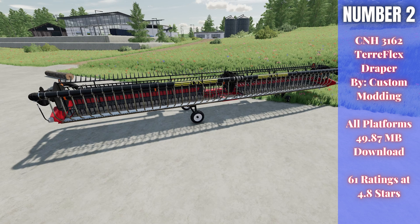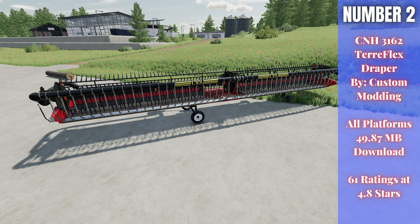For number two, we have the CNH3162 Teraflex Draper Header Pack. This is by Custom Modding, 49.87 megabytes to download for all platforms, currently rated 4.8 out of 5 stars with 61 people having rated them. There are a lot of different headers in this pack — you can see the air tubes on this one. You have different lengths and different ones that have either built-in header trailers or ones that don't. There's ones for New Holland and for Case; this one here is the Case version. A lot of different headers in this pack, so really cool, and I think a lot of you guys would really want to use this.